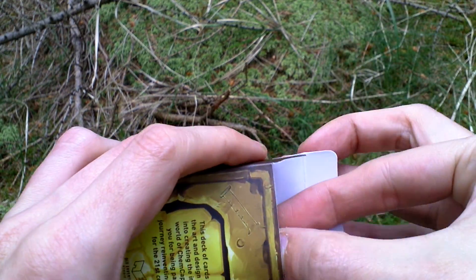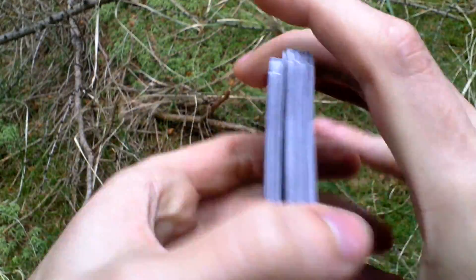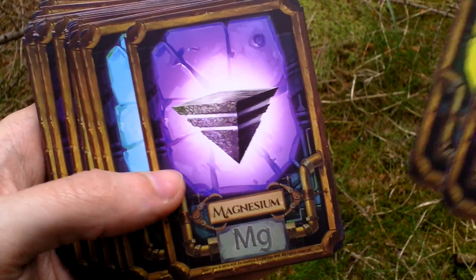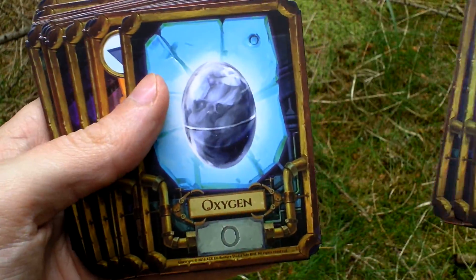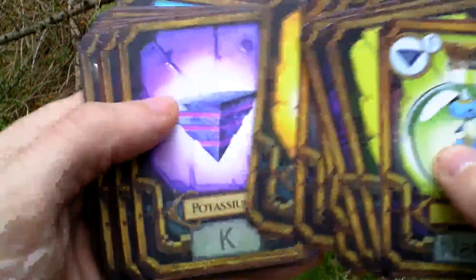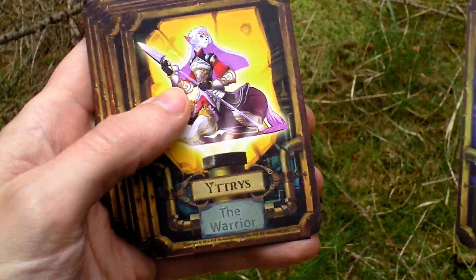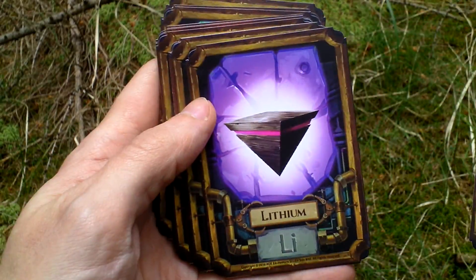Then we have a deck of cards, again with some motifs from the game. On one side it looks like this, and on the other side here are some characters from the game — this is Hydrogen. These are various chemical elements. I'm not sure if you can play with them, but probably yes, because there are some numbers written. There is some kind of game you can play with those cards — a very nice addition to the collector's edition.